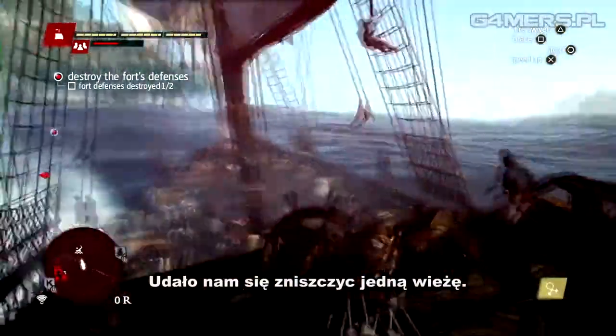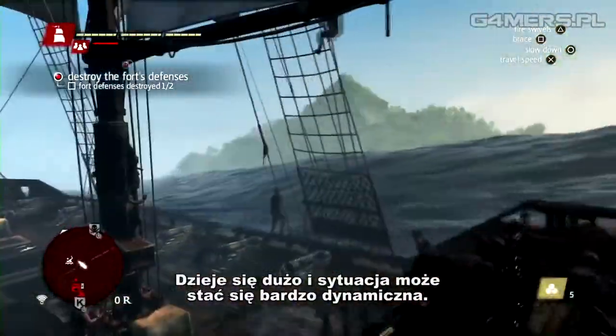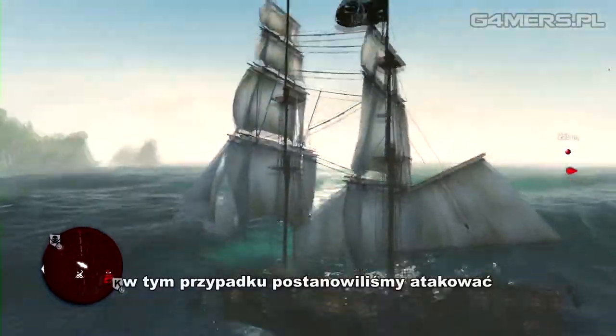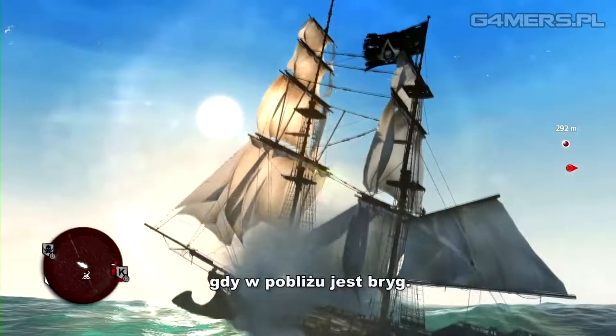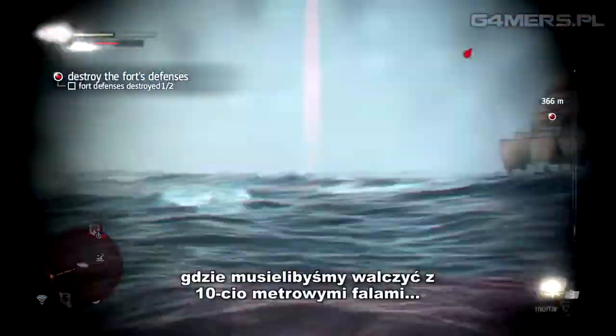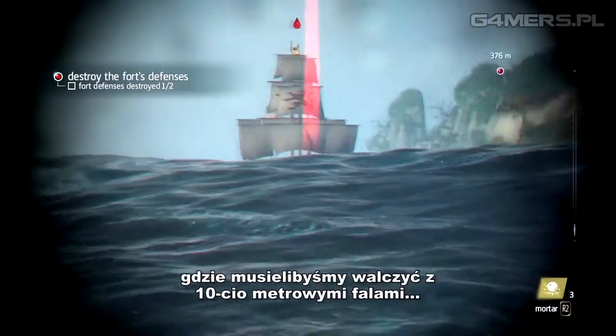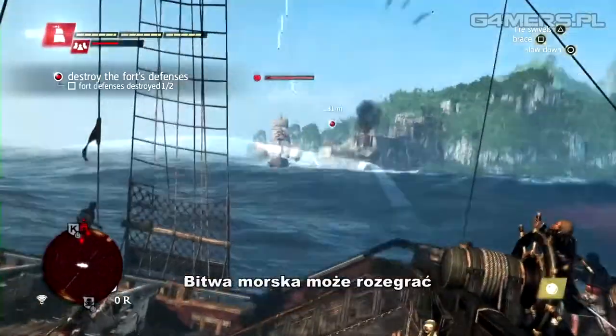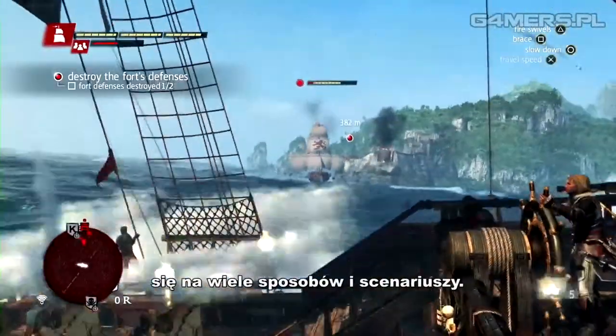We've managed to take one tower down. There is a lot happening and it can get intense. This is a naval sandbox — in this case we chose to attack while there's a brig nearby. This could have easily happened at night, or during a hurricane storm with water spouts and 30-foot waves. There could have been a bigger military presence. There is a lot of variety and a lot of different experiences that you can have in the naval.